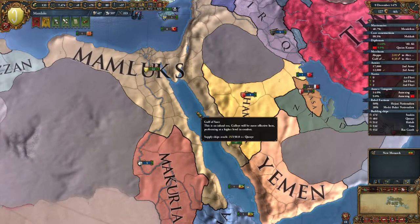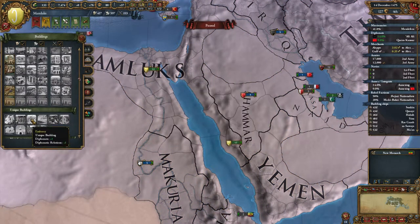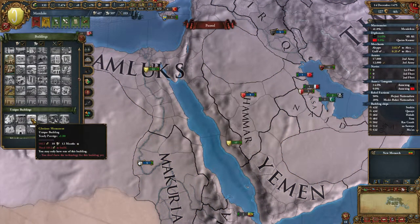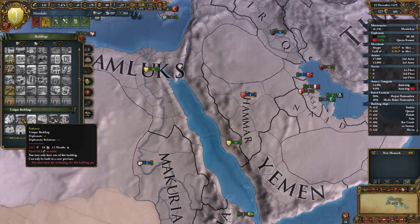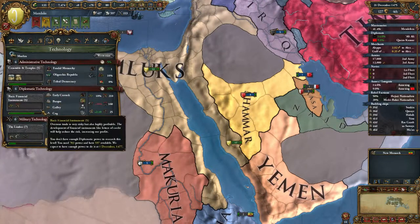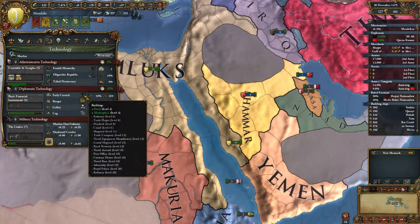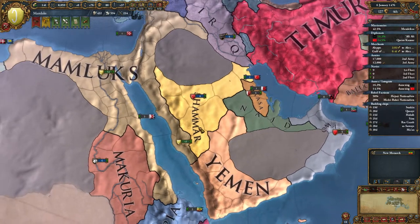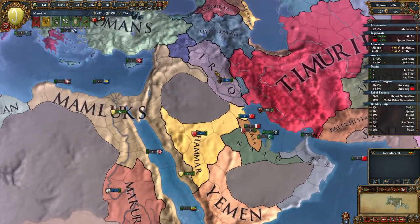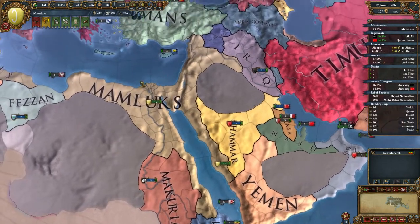Alright — we just got nationalists. Can I build the embassy? No, not yet. What's the specific requirement for the embassy? Let me see — embassy requires level 6.